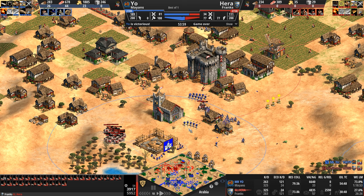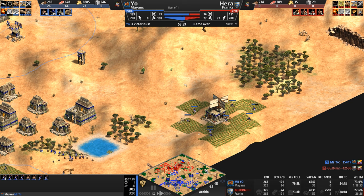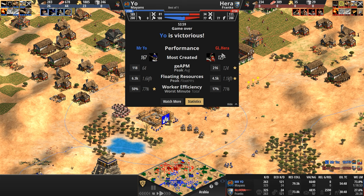But look at the resources — Hera is broke. Mysterio, having taken the castle down, gets the gold here — almost 2,000 gold. He's expanded westward, expanded eastward — he doesn't care. Hera is busy dealing with Mysterio's shenanigans everywhere. From the beginning of the game, Mysterio dictated the pace. The Mayans in the hands of Mysterio is just an absolute work of art. 167 halberdiers versus 125 Paladins for the Franks — I still think the Franks beat this one-on-one, by the way.